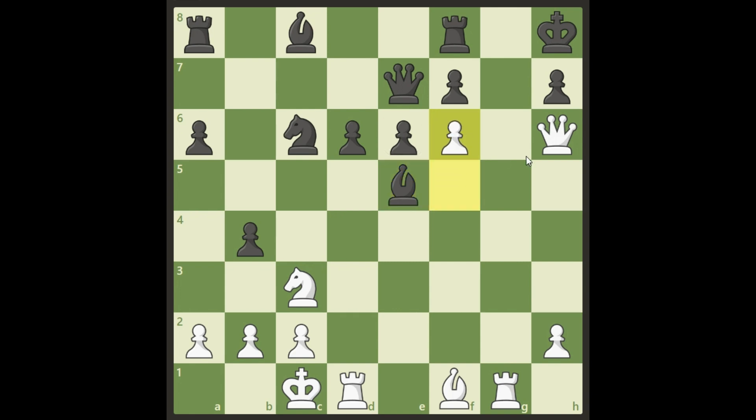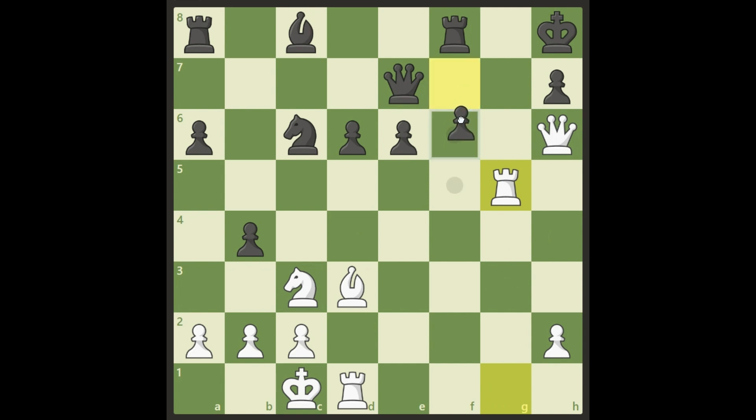Now let's look at Bishop takes. White has another fantastic sacrifice: f6, threatening checkmate in one. Black has to take it. He can't take with the queen because queen takes f8 is checkmate, so he has to take with his bishop. Now White continues with Bishop d3, again threatening checkmate, and again Black has to sacrifice his bishop to get the pawn up to f6.